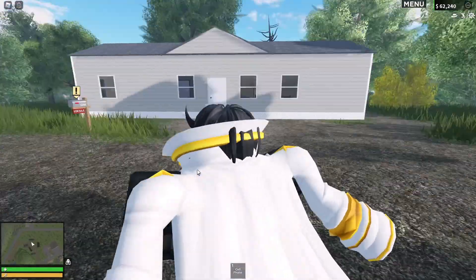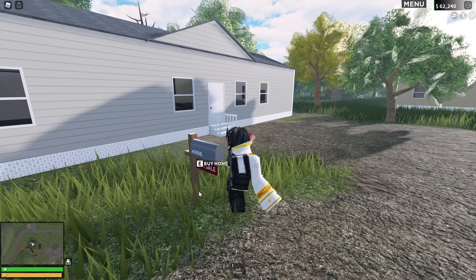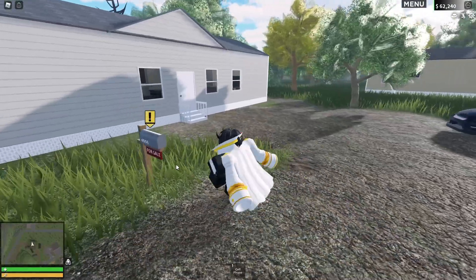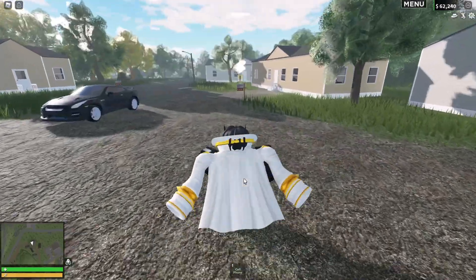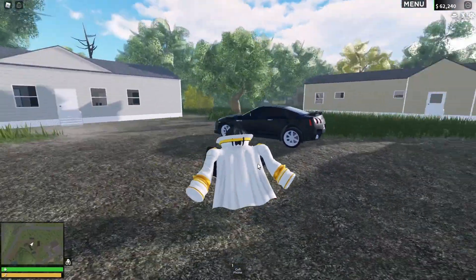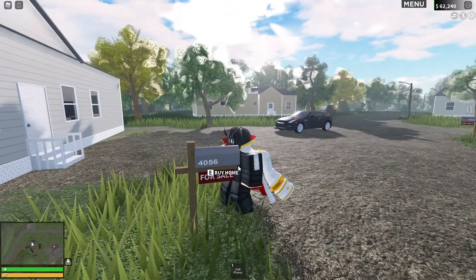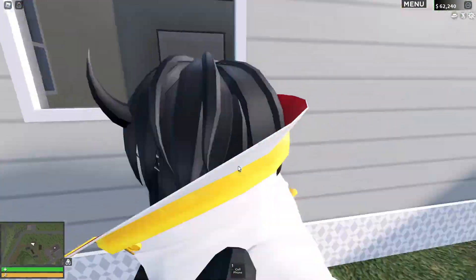We're gonna get this mini house right over there — near the gun shop and near the farms. We're gonna buy this if we can. I can't buy this — am I lagging? I'm lagging. If I can't get this, we're gonna have to spy from the outside.